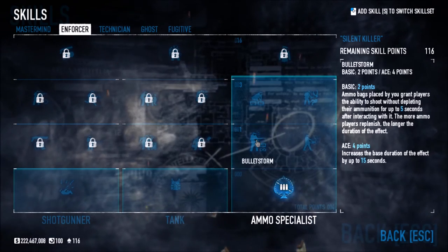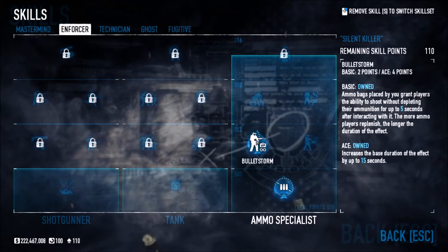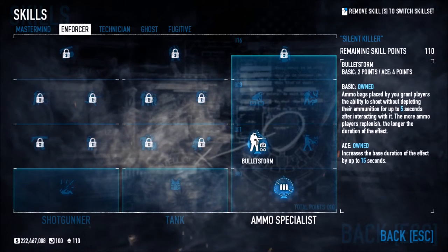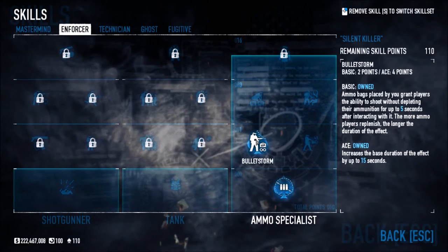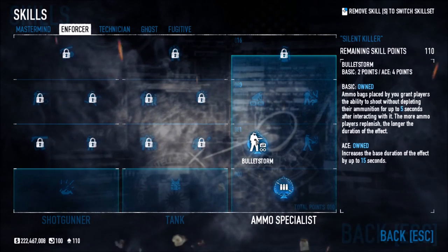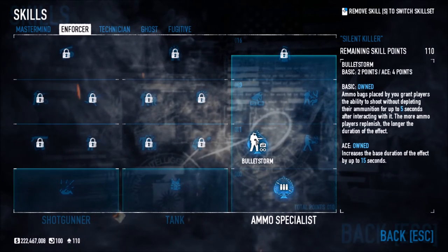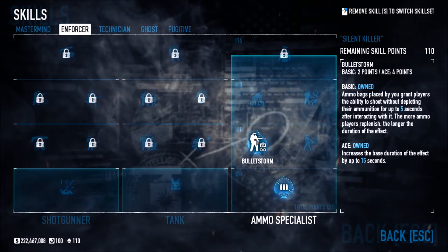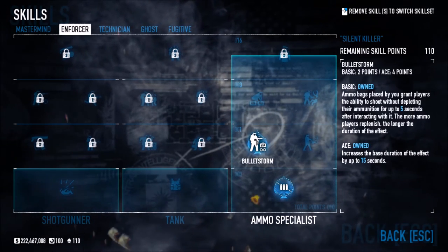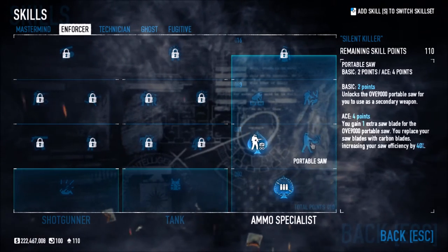Bullet Storm — ammo bags placed by you grant players the ability to shoot without depleting ammunition for up to five seconds. Now it affects the entire team, not just you. The aced version increases this to 15 seconds. So if you're having trouble with a bulldozer, put the ammo bag down and all your teammates can just spray at it for 15 seconds. Portable Saw unlocks the portable saw for use as a secondary weapon, and when aced you gain an extra saw blade.